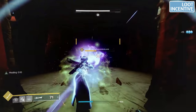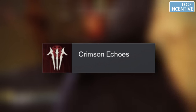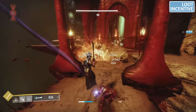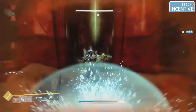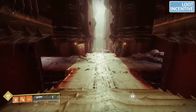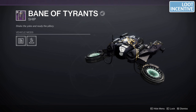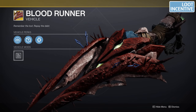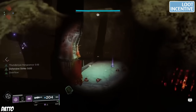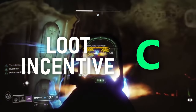Next up, we have loot incentive. The solo flawless emblem is one of the best in the game, though it's a bit tainted due to the ball duping. The only exclusive piece of loot from this dungeon is the Premonition Pulse Rifle — the rest of the loot pool is shared with the moon. This dungeon was updated to drop high stat armor with two guaranteed 16+ stats, which is a fantastic change, but it took over a year. There was also an exclusive ship, but the dungeon-themed items were put in Eververse, which led Bungie to put out a statement that they would never put activity-themed cosmetics in Eververse again. We also have the Xenophage quest, which was a saving grace. Overall, I'd give loot incentive a C.